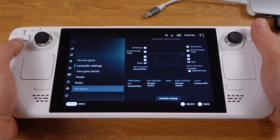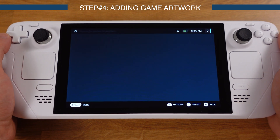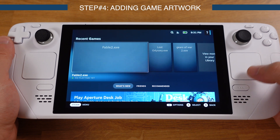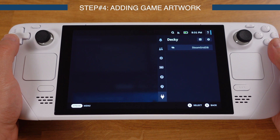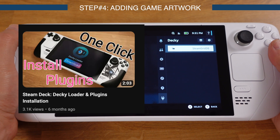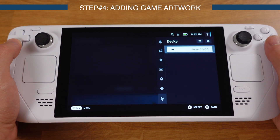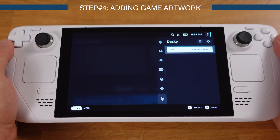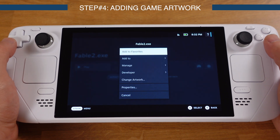The last thing we need to do is add artwork so the games look better with correct images in gaming mode. I highly suggest using the SteamGridDB plugin, which is a Steam Deck plugin that allows us to change any game or app artwork on the Steam Deck — it's very powerful. If you haven't installed the Decky Loader on your Steam Deck, check out that video and install it first. Then go inside Decky Loader and install the SteamGridDB plugin.